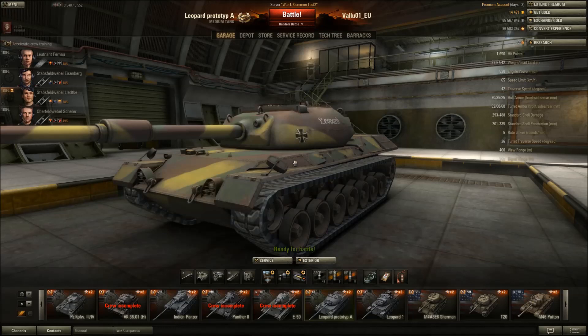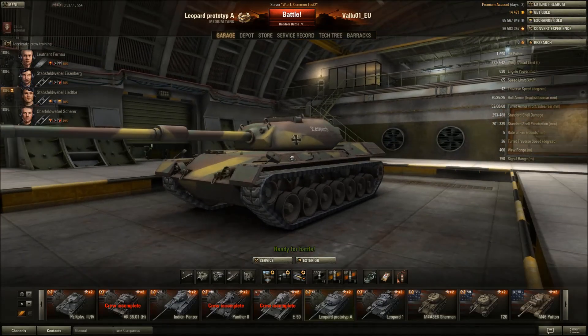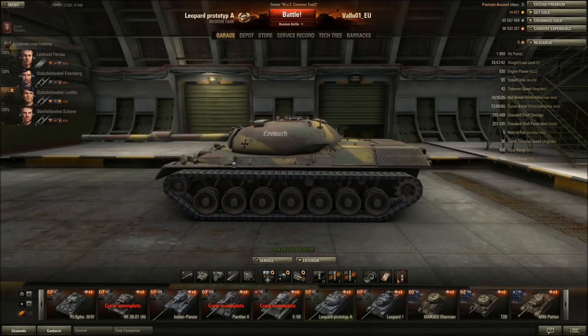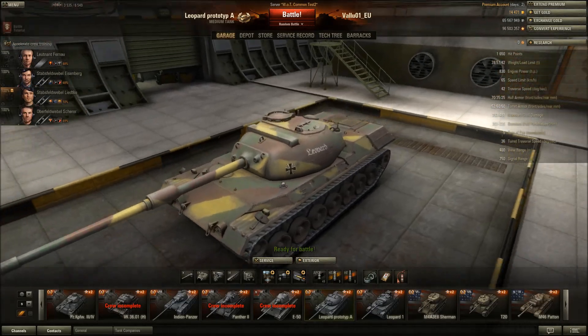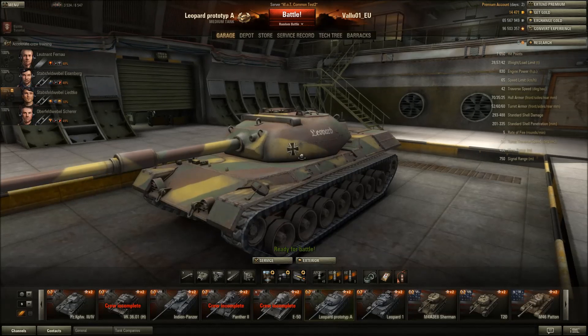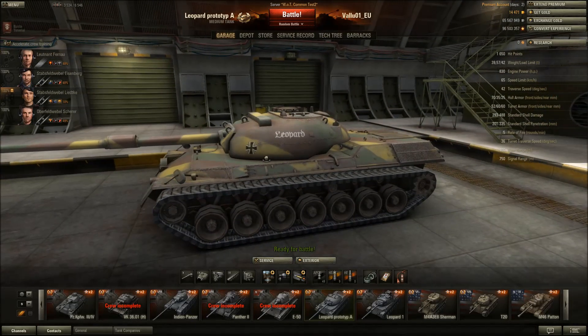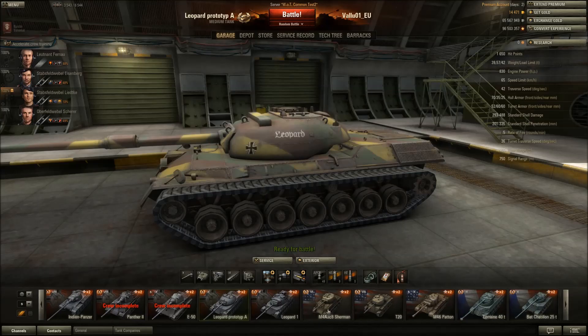Leopard 1 will follow later. Like I mentioned, this plays a lot like the Hellcat. Why? It's a German tank, how can it play like the fastest TD in the game? Well, because it's the fastest tier 9 medium tank. If you don't believe me: 65 top speed, 20.98 HP per ton compared to the others.